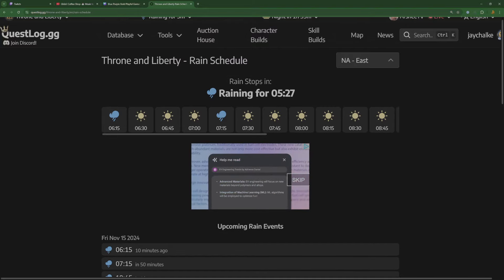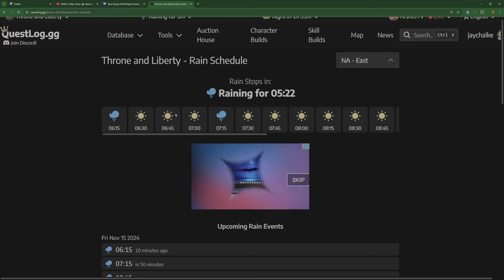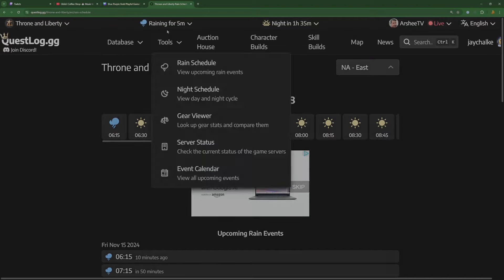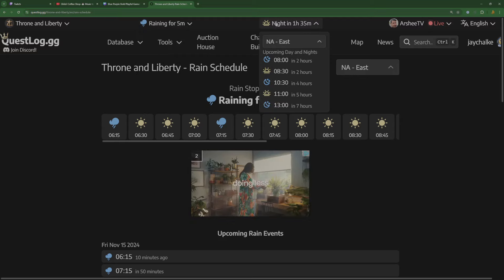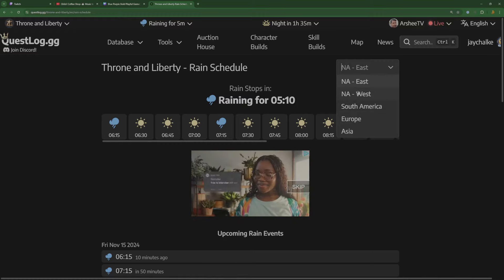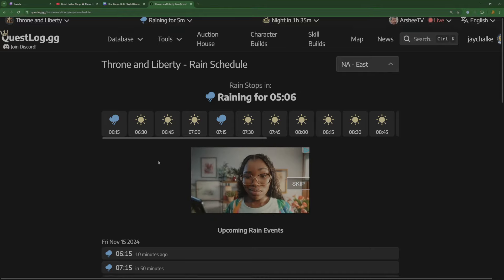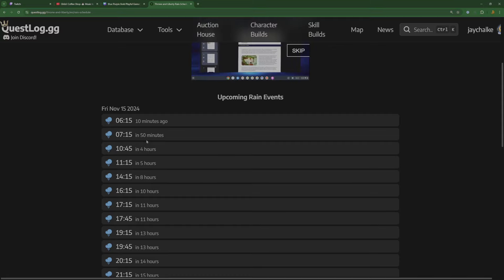Particularly for this video, we want to know when the rain is going to happen. I see a lot of people ask how do you know when it's going to rain and how long is it going to be raining for? Here at questlog.gg, you can go to the rain section up in the top left. It also tells you when night is. You can click on your server — Europe, east, or west. I'm in the east, and we can see the rain is going to stop in five minutes. It's also going to tell you when the next rain will happen — in 50 minutes, four hours, and five hours — so that's going to help us maximize our time.